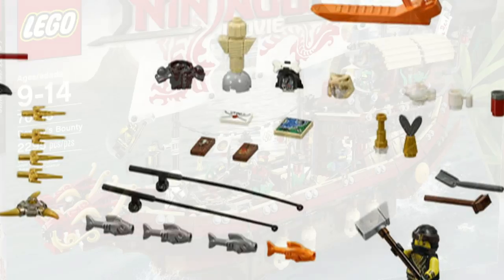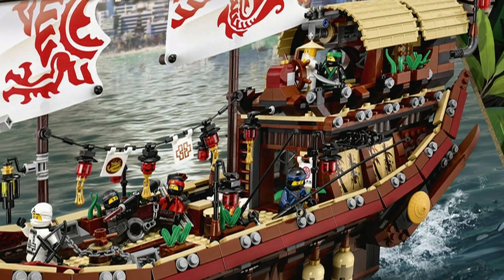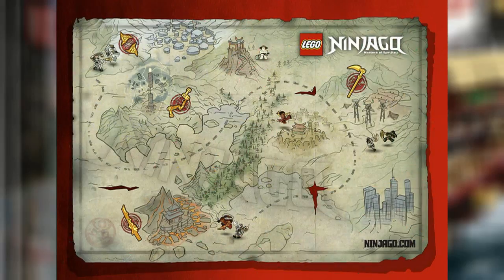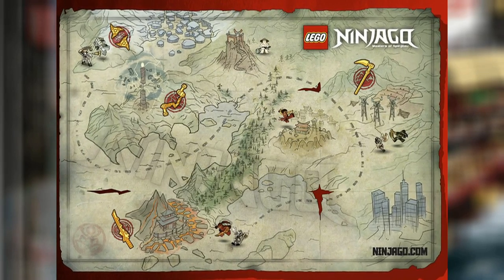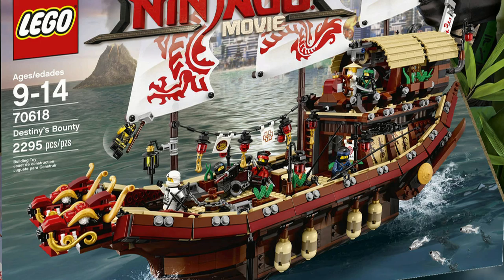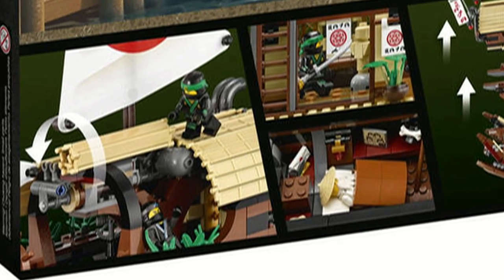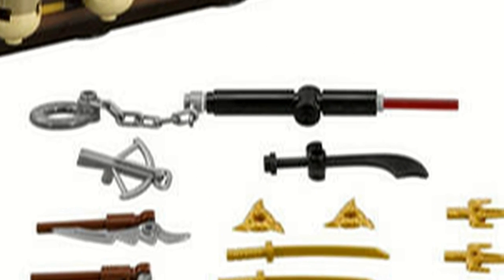It has two fishing rods on the side so you can go fishing, and then there's all the gardening stuff as well. The set also comes with a map of Ninjago, which is kind of cool — it'll be interesting to see how that print works — and there's also a sextant. In the hull there is a bathroom and Wu's bedroom, and the set comes with a laser pointer, which they say is indeed the ultimate weapon.